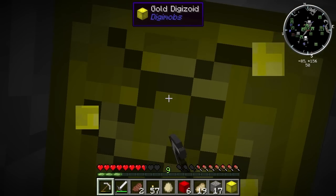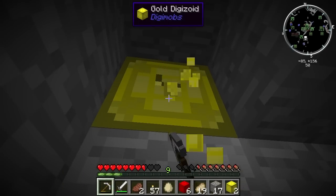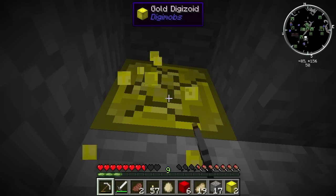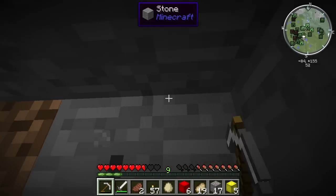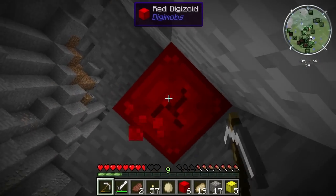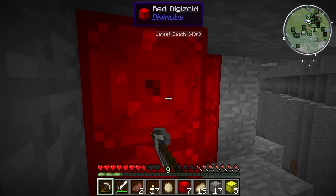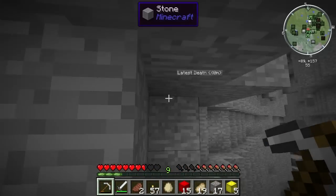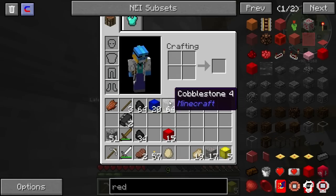I ended up looking it up and found out that the gold and black Digizoid are pretty much found with the same frequency — they're both very uncommon. However, the gold and the black, unless you have a mining level of at least gold level — which would be approximately diamond equivalent — you will need a pick at that level to mine it quicker. So iron is going to take a while. I entirely forgot I had Vein Miner — oopsie doodle. But since the gold is so rare, we're going to need it anyways, so let's just grab all of the stuff that we can.